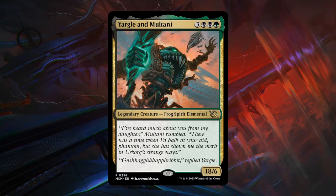Yargle and Multani is 6 mana for an 18/6. Just a vanilla creature with no abilities — will probably require a bit of help to connect with the opponent. There are ways to give it trample, ways to give it flying, or maybe sacrifice it so it can deal damage equal to its power. Comparing to Colossal Dreadmaw — a 6-mana 6/6 with trample as the baseline — you don't have trample, but instead of 6 power you get 18 power. Not a bad card, but it does need a little help to really shine. C+ for Yargle and Multani.